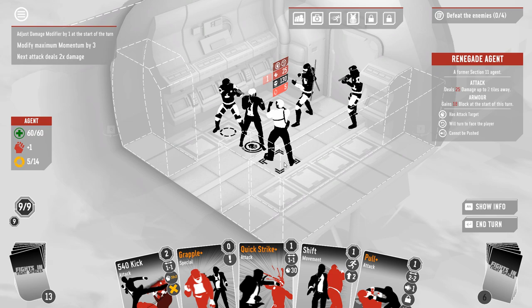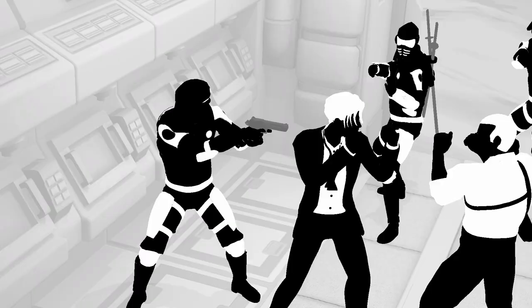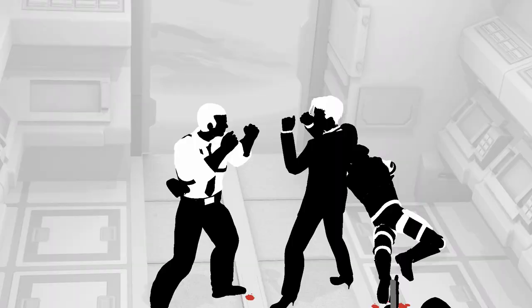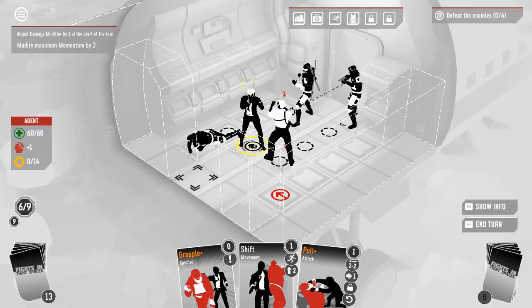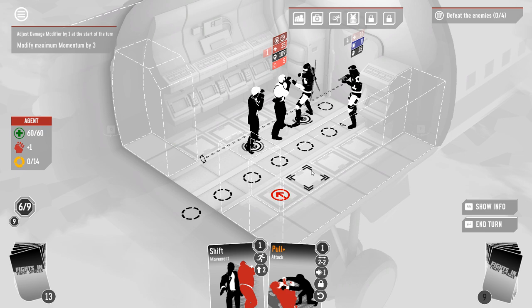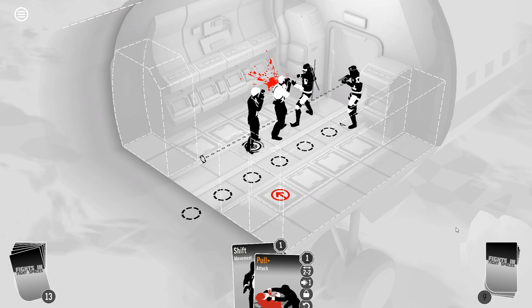I think we're still kind of in a marathon, not a sprint kind of place. So let's go ahead and drop this this way — let's just get you out. Then I have this. Grapple keeps me safe. If I try to pull the boss, is he gonna turn to face? You have to be exactly two spaces away from someone to pull them. I'm just gonna hit end turn here.